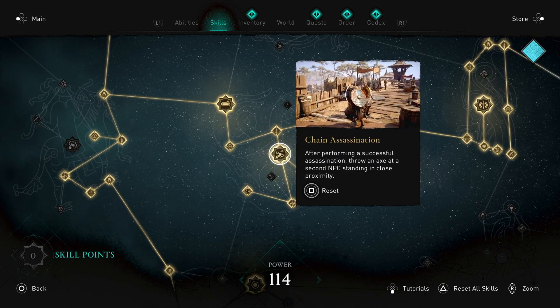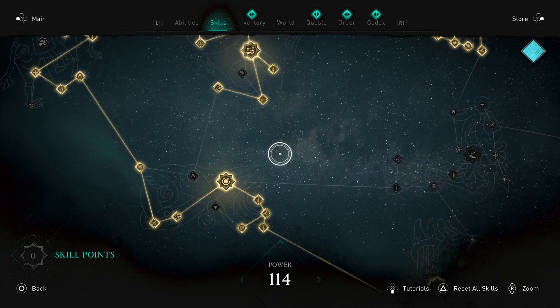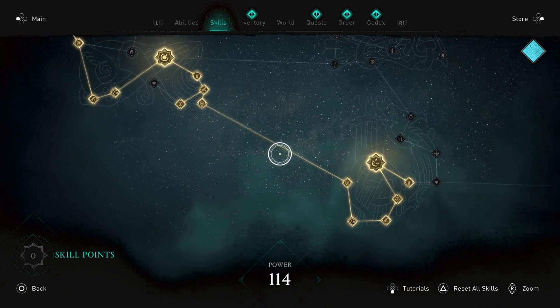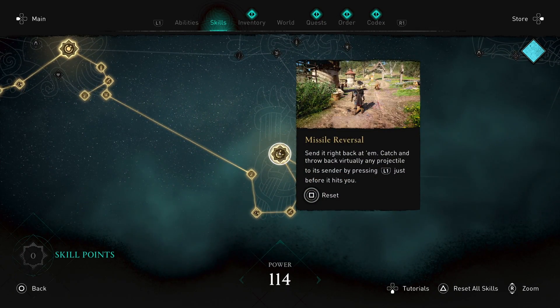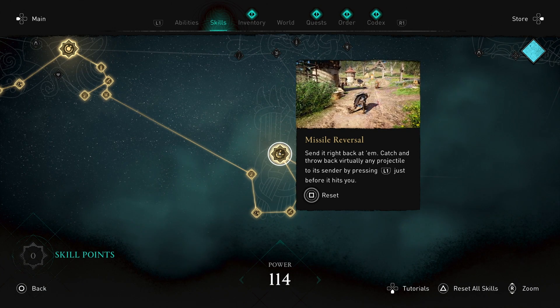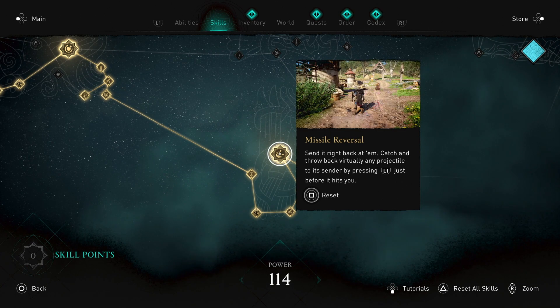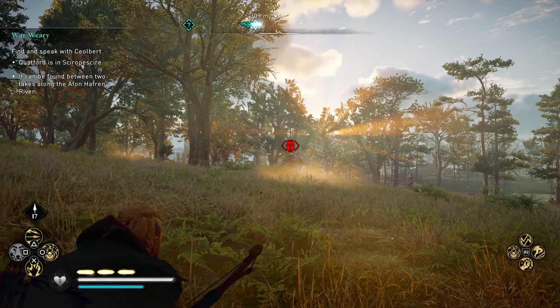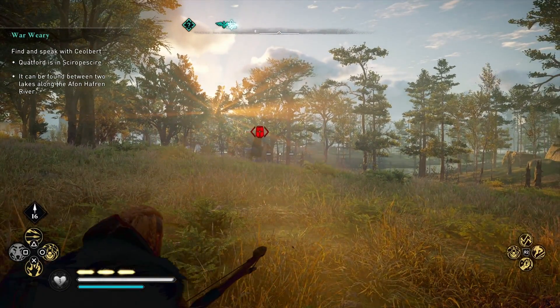In terms of setup, you definitely want to be around the same power rating as him — so 90. You also want to upgrade your weapons. And then there's one particular skill that you need, which is Missile Reversal. It definitely comes in handy when taking on zealots; it's something I talked about in my Red Warder video. Then as soon as you're all set up, head on out there.